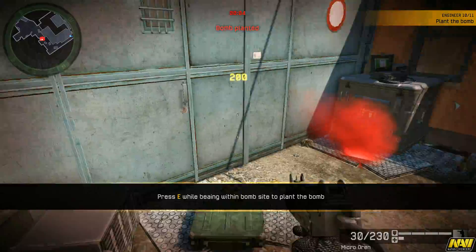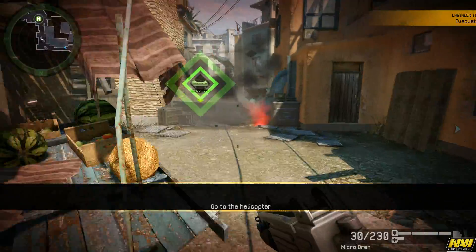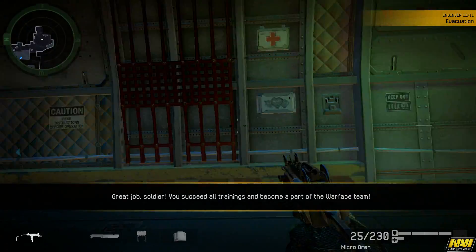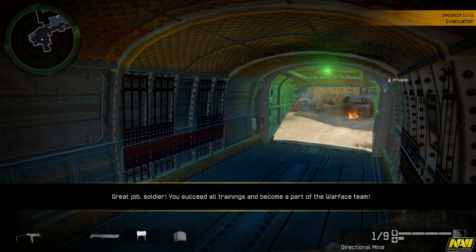Remove yourself from the black zone. That's it, soldier — proceed to the helicopter. Your training is complete. You are now ready to face difficult challenges and skilled opponents. See you on the battlefield.